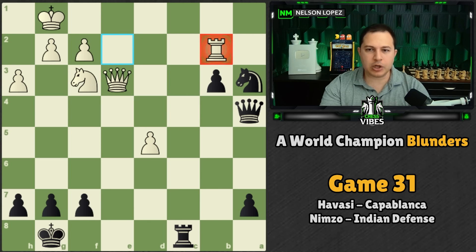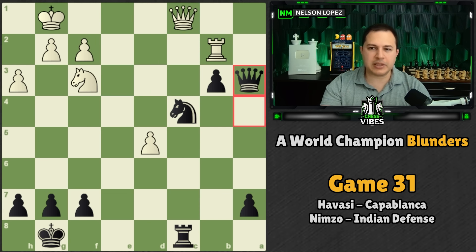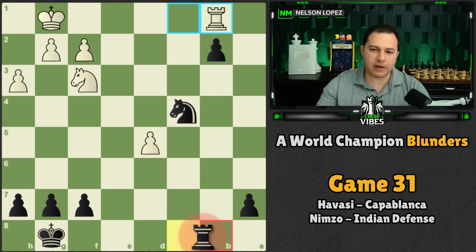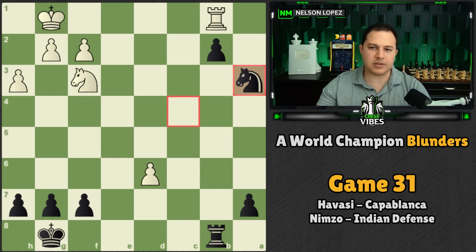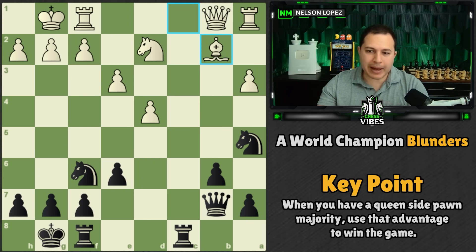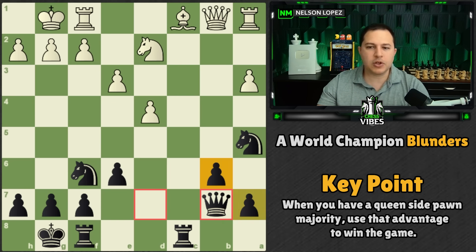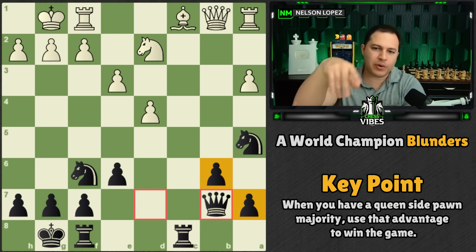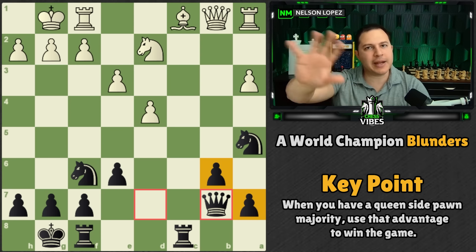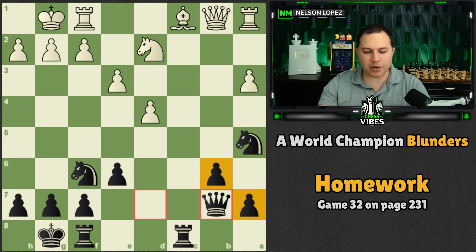Here's how the game finished: he brought the rook in, traded, forked the pieces, lined up with a pin, traded and went into the winning endgame — just going to push the pawn, defend it first, then attack. Key takeaway going all the way back to the two-pawns-against-one moment: the queenside pawn majority was the major advantage Capablanca had, and he used that to finish out the game. Yes, there was a blunder and some crazy Stockfish lines along the way, but when you have a queenside pawn majority, you can use that as an advantage to win the game.